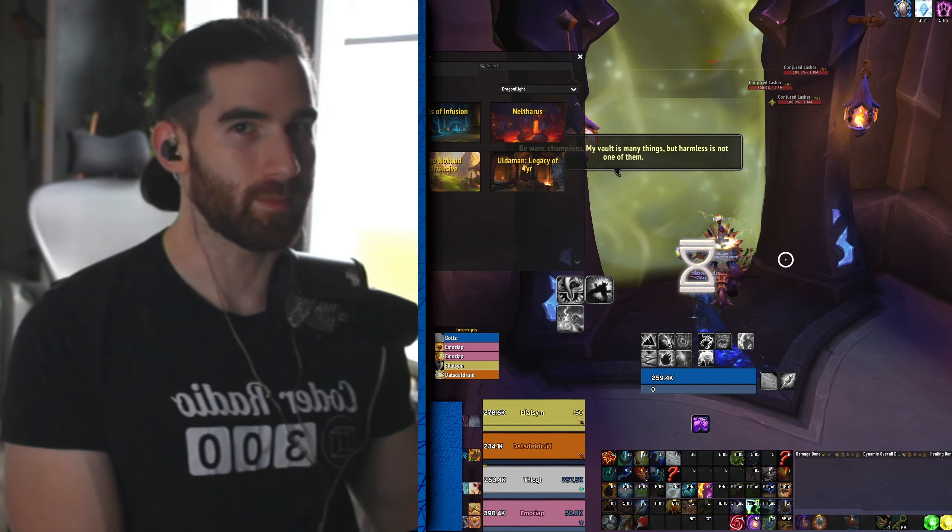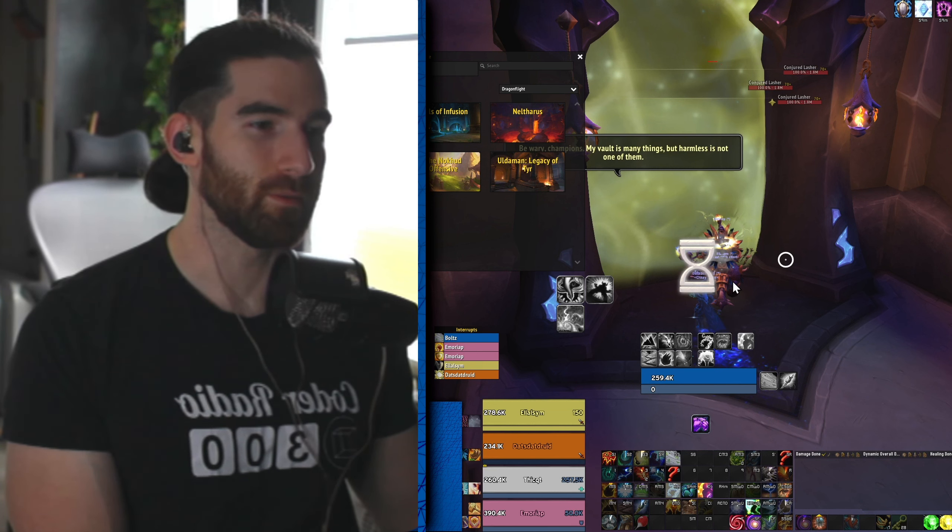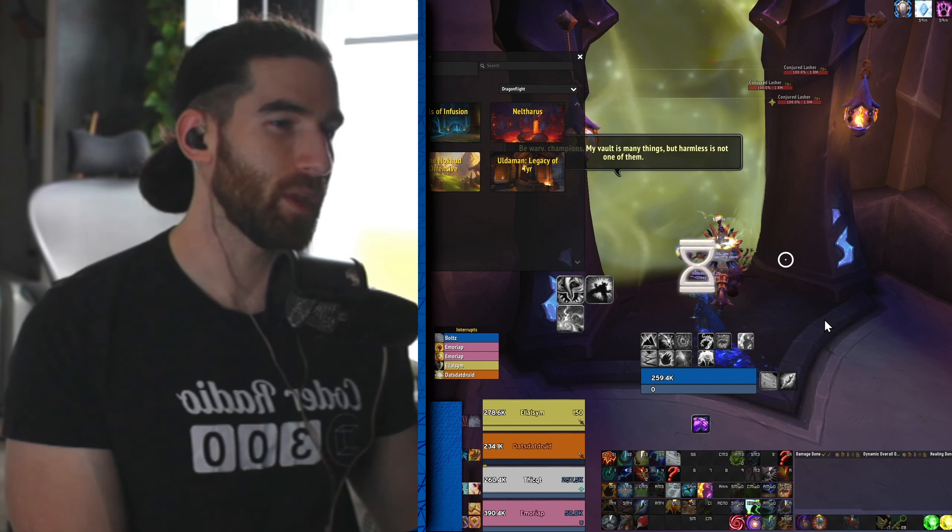Hey everyone, Livelock here, and we've got a plus 12 Azure Vault today. I'll go over my talents towards the end. It's not the build I was playing in the last video — it's a Skybreakers Fiery Demise build that I'm using now, and this is probably the build I'll be running with for a while. I picked this one because I'm doing 12s confidently now, and I can get to like 40 to 50k as Elemental with my gear, which is around 380 right now.